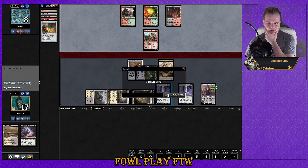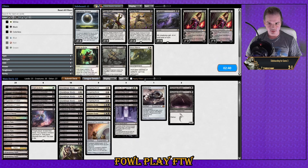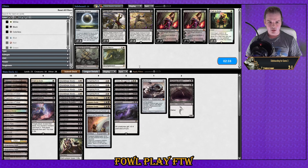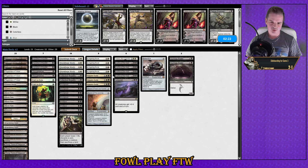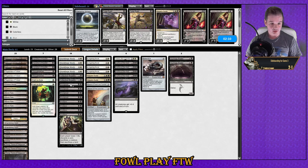Opponent concedes — go team! Anything we want to change after seeing that? Languish is a good option in this matchup — if we get behind it's a really good way to reset the board. I probably should have brought that in last match. I like Languish over Path. Path can answer the Ox which could be important. I'm not in love with Kaya's Guile but it does gain us life and our life could get low. Collective Brutality also gains life but not as much. I think we'll get rid of Sword of Fire and Ice on the draw.